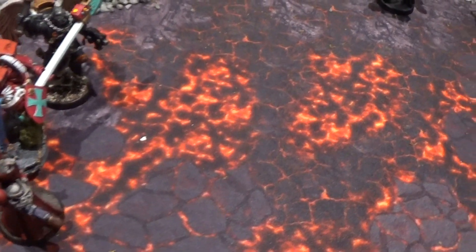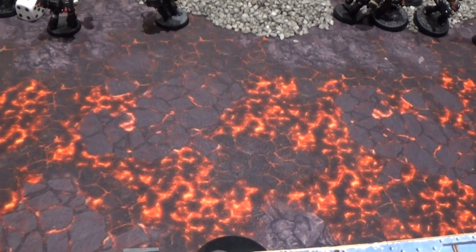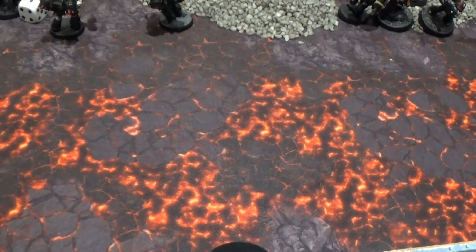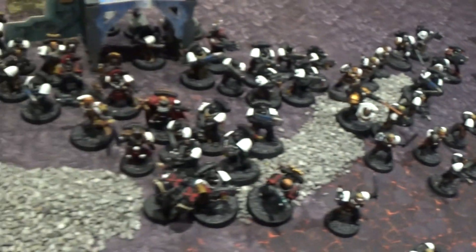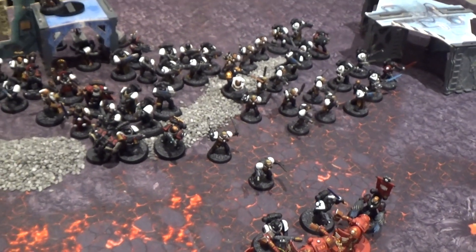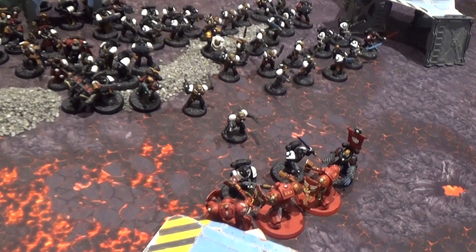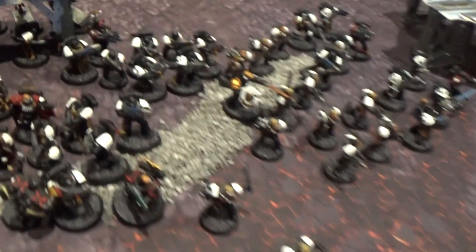I spent three command points to strike again with the Death Company and wiped out the remaining guys. The squad the Death Company were fighting originally got finished off through mass Chainsword attacks. I actually got 13 wounds through on Power Swords — hit with everything thanks to the Chaplain rerolls — but Tim lost only three guys due to his five-up feel no pain. That five-up feel no pain has been incredibly powerful; he's even survived Thunder Hammer attacks by getting triple five-ups in the first battle round.